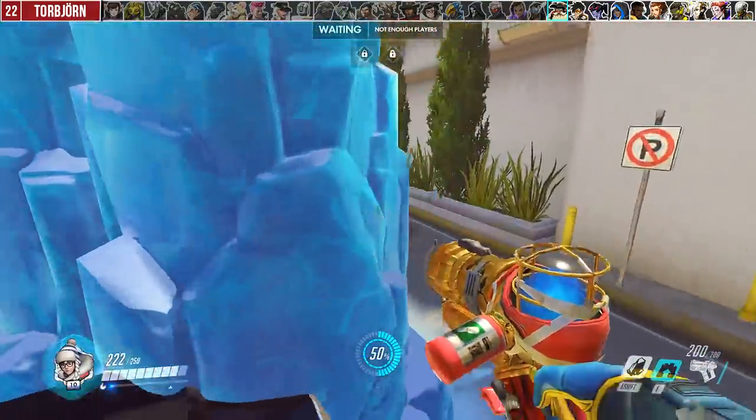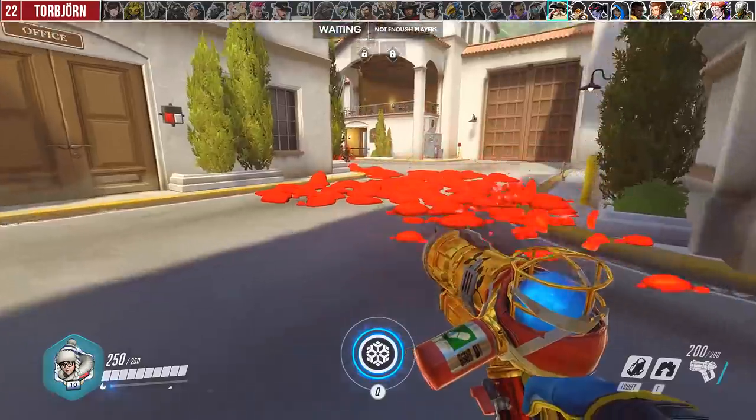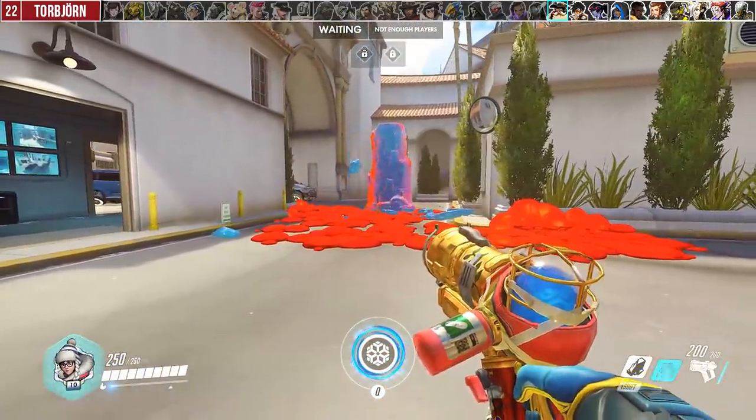Against Torbjorn, you can wall over his turret to completely stop it, even if it's not fully accurate — you can see it just gets frozen here even when part of it is sticking out. Additionally, if he uses Molten Core, you can wall yourself up to quickly walk over it in a pinch, but be quick because your wall will melt.